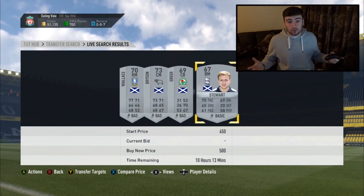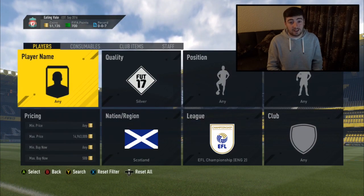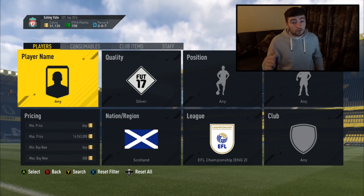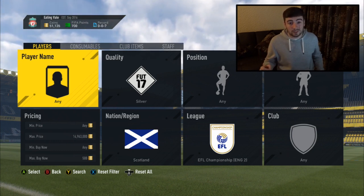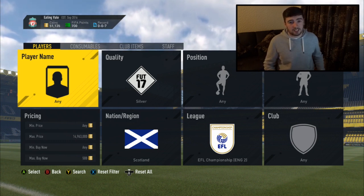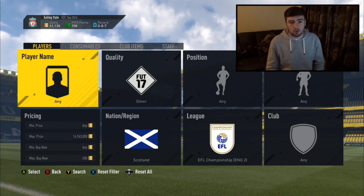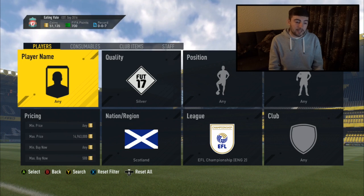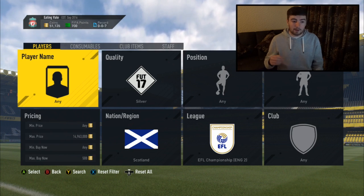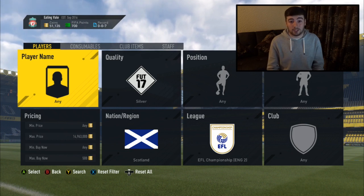The prices are already going up. I originally started sniping these players with a 350 min buy now, now as you can see there's nothing even at 450. These guys are already up to 500 coins - only a couple of them at that filter - but these are definitely going to be good to invest in. There are also other marquee matchups potentially happening, like USA versus Mexico, so you might want to look into those and come up with your own unique sniping filters.